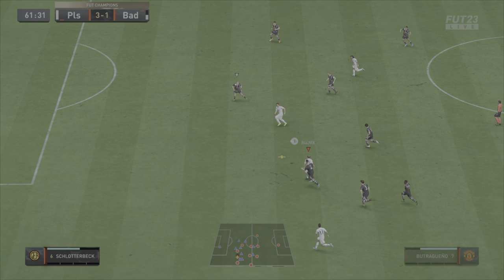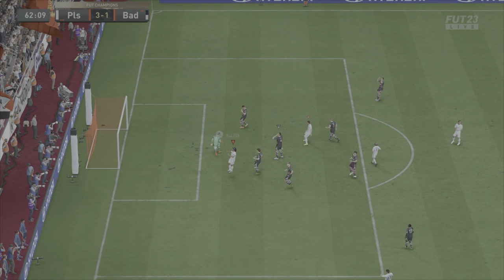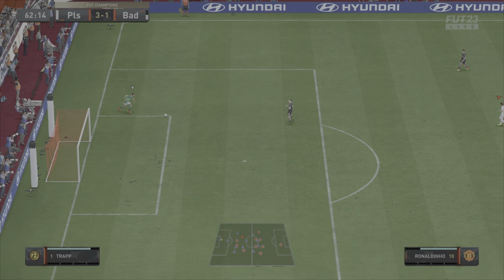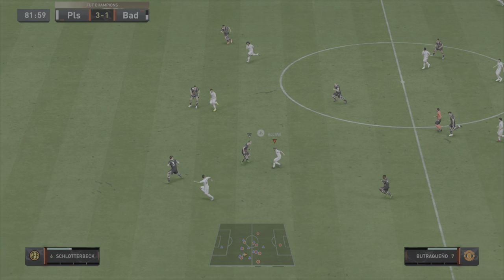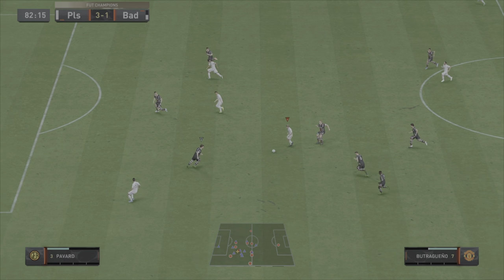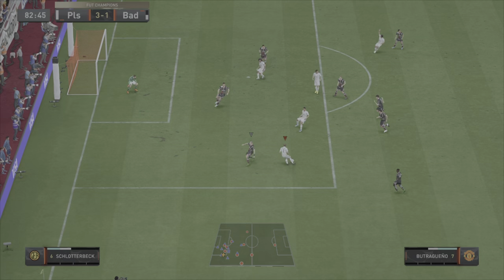Flick over his head — we've done him! Ronaldinho with a beautiful one-two with Buitrago. Come on, let's get the goal — I ruined it, that would have been a crazy goal. Done him, done him — now we can use the pace of Buitrago. Come on. Spun him again.